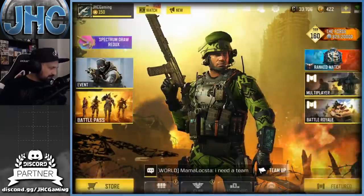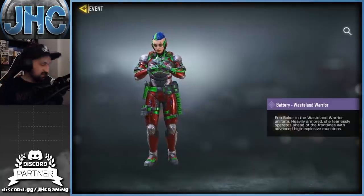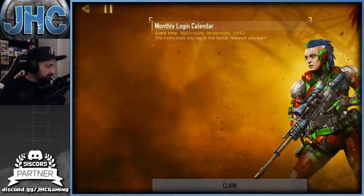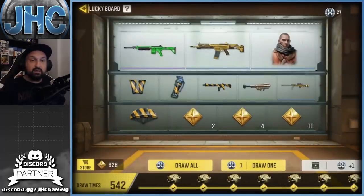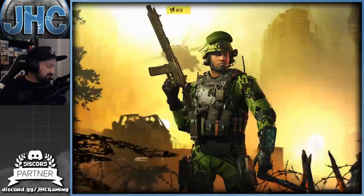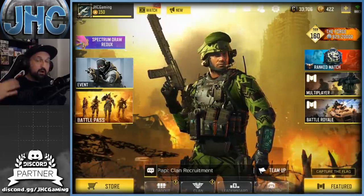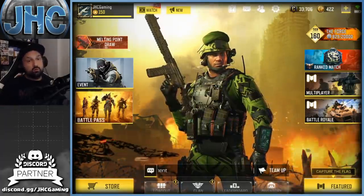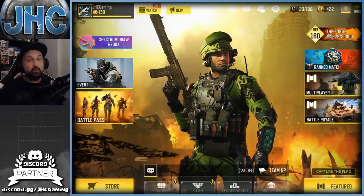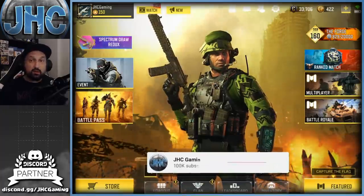They also added, maybe three seasons ago, the daily login calendar — so another free skin this month, the Battery Wasteland Warrior. They also added, about two months ago now in its second season, the free Lucky Board. Not everyone has it, but a new Kravchenko for free last season. And also the credit store — there are so many nice soldier skins now in the credit store. So a lot of free skins since my last video are making my top 10 today.